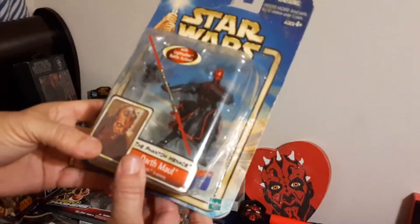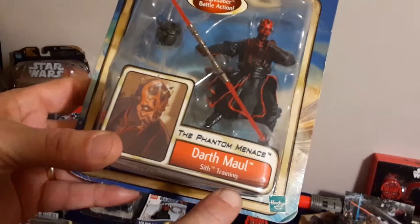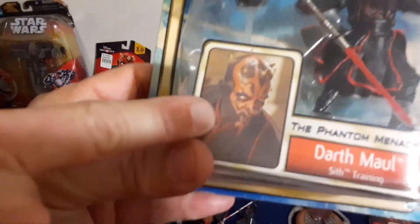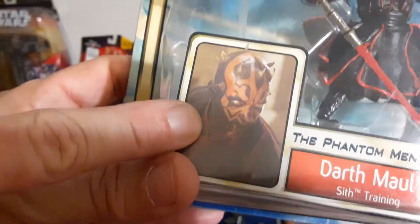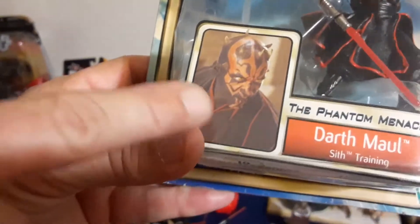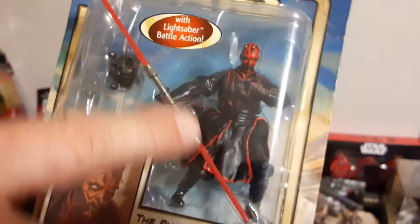Early on in Star Wars, you can see this is the Phantom Menace Darth Maul Sith Training Edition. Now if you look, this is a real picture, and that's the actor, 22 years old, in his different gear. That never appeared in the movie — it has to be a cutscene. This is just when he's training.